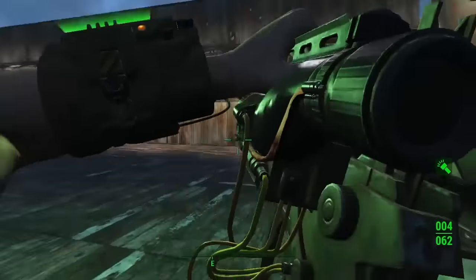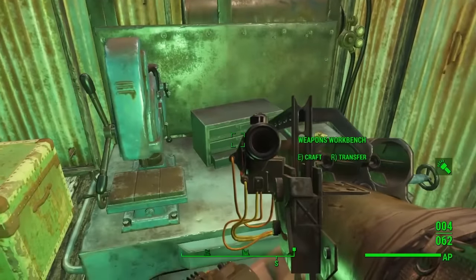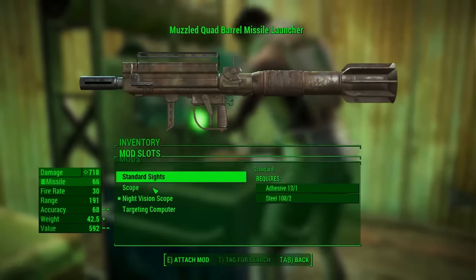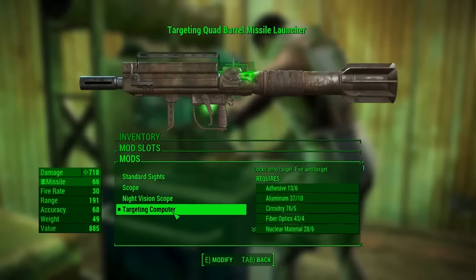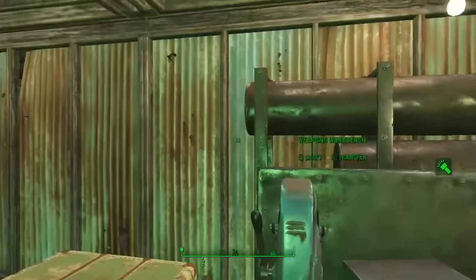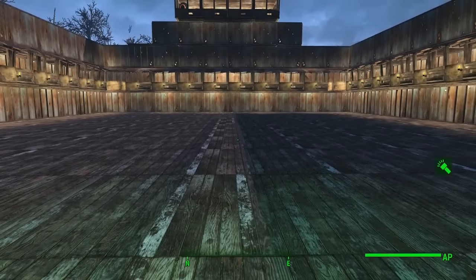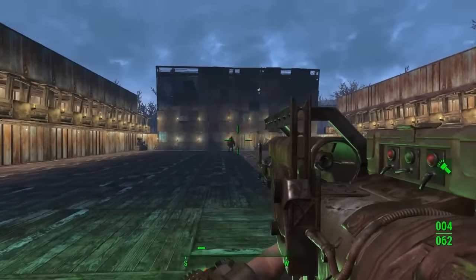One of the main things this scope is good for is the targeting computer — a lock-on fire mode which is absolutely awesome. Basically, as long as you aim at a target you can spin around and then just shoot, and it will still be locked onto that target.